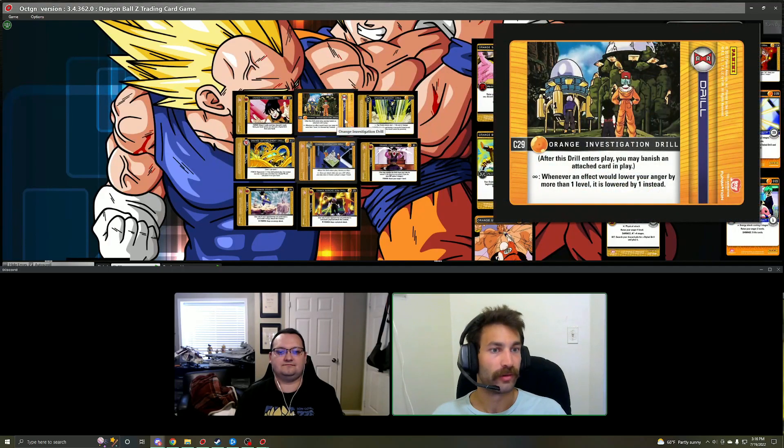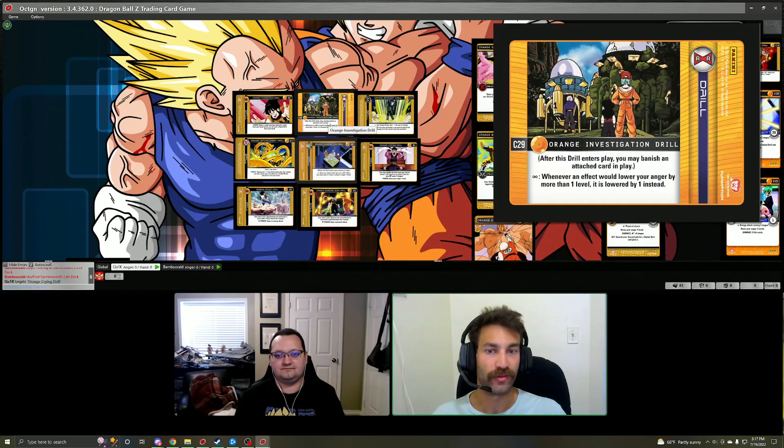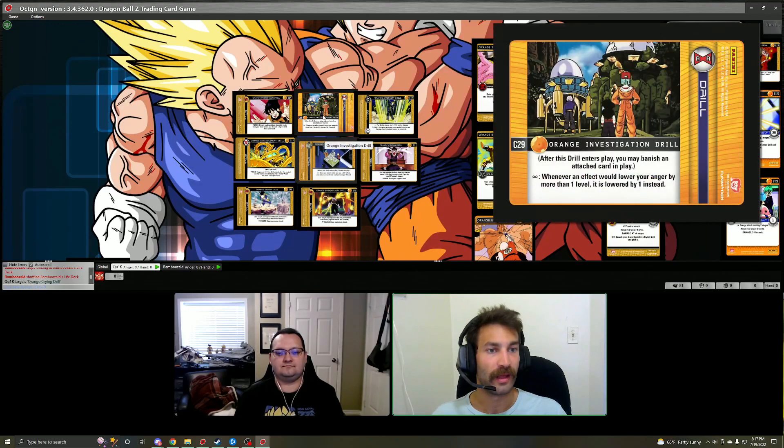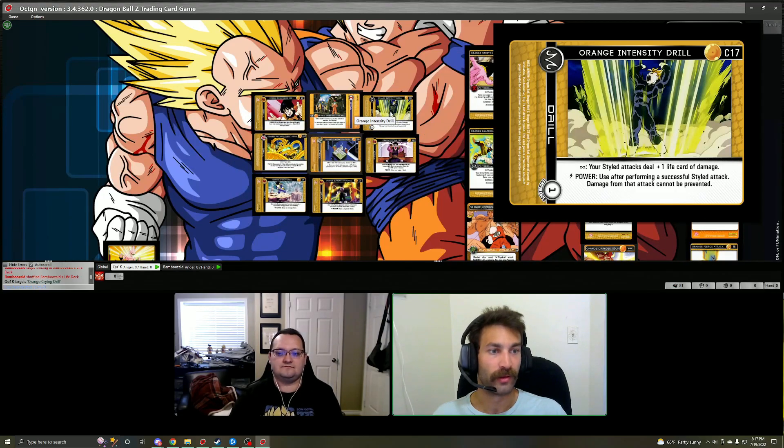As you're leveling up and grabbing more drills, you'll be looking at these other four. Orange Crying Drill can be grabbed if you're trying to really push anger. Orange Investigation Drill and Orange Examination Drill both have a when-enter-play effect and both support anger gain or anger lowering — in the case of Examination Drill — and there's a little bit of anger protection on Investigation Drill as well as it being an attack against Wall Breaker. Orange Intensity Drill is another way to knock off Wall Breaker, and it makes all of your style attacks still plus one life card. After performing a successful style attack, your damage is going to be unpreventable.